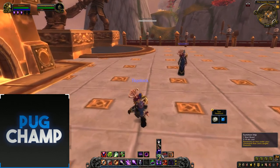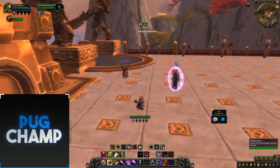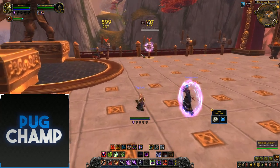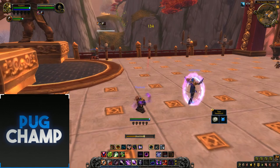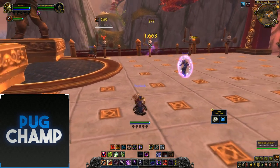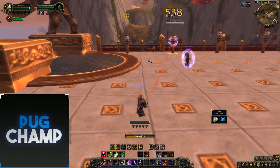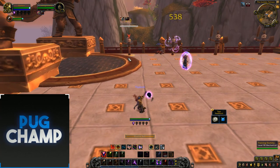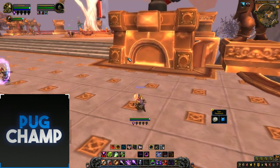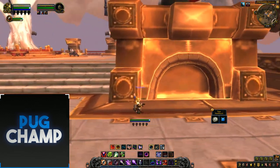For the AoE rotation, start by summoning your pet, then put Seed of Corruption on your target, followed by Agony to ramp up Soul Shards. Use Unstable Affliction — once that spreads, Corruption hits all targets. Reapply Agony and drop more Seeds. Use Death Bolt for big damage on the focus target, reapply seeds and Agony on all targets to keep ramping. The seeds instantly explode giving every target Corruption and increasing your overall damage. There's not a huge change — it's mostly that you're boosting all DoT damage overall.